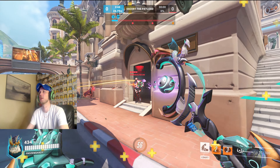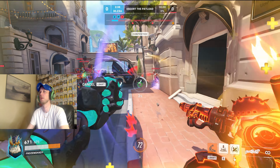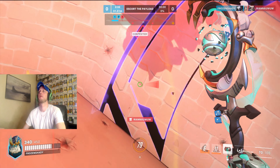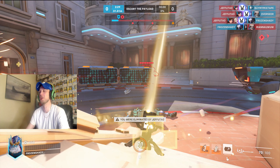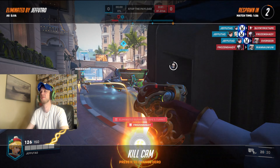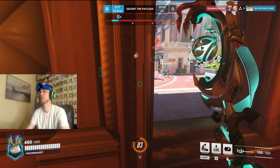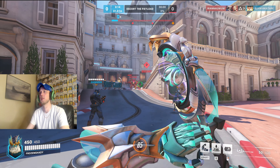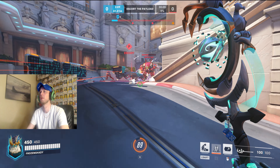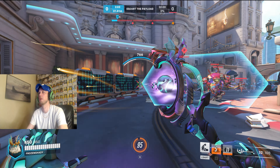Trying to pick that Soldier 76 off, or at least get him out of the fight. I tried to get the shield up to block the D.Va bomb but no luck there — that was rough. It's all about the key pickoffs and I haven't seen any of those yet. None of the healers have dropped, which is when you really want to push, and Soldier 76 is making things quite difficult here as he always does.